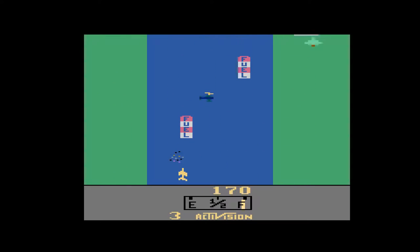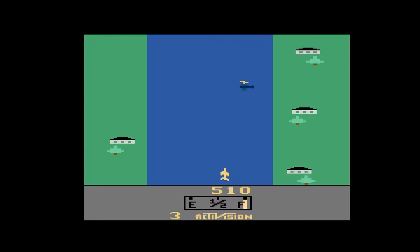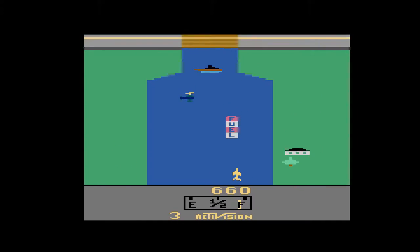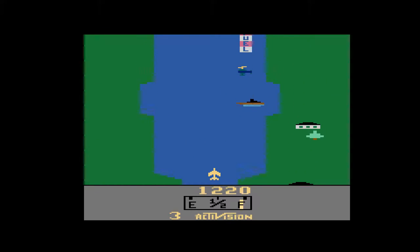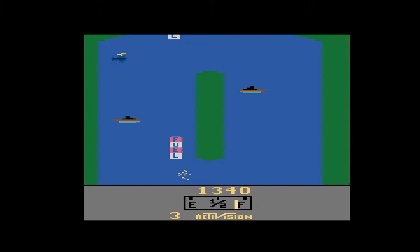First appearing on the Atari 2600 in 1982, Carol Shaw's River Raid, published by Activision, was an early million-seller in the then fledgling world of video games. Tasking players with flying a state-of-the-art jet fighter up the aptly named River of No Return to destroy its many bridges, River Raid is a challenging, vertically-scrolling shoot-em-up with an astonishing amount of content for the time.